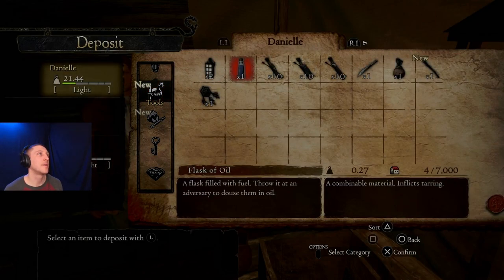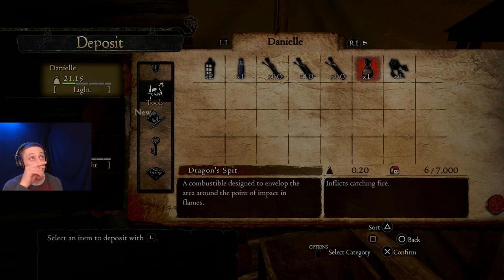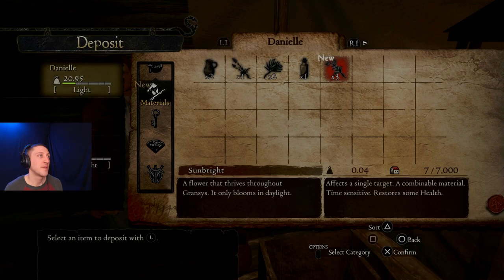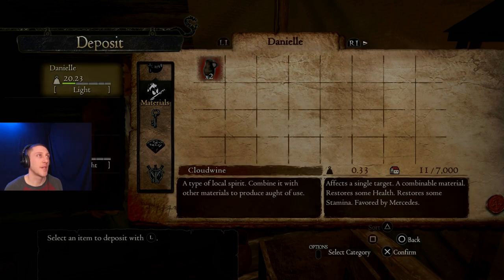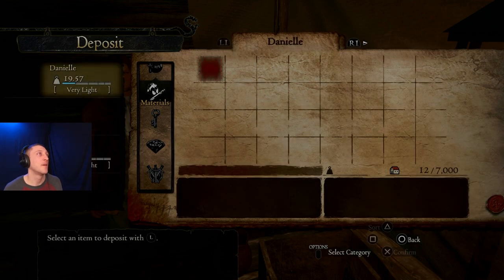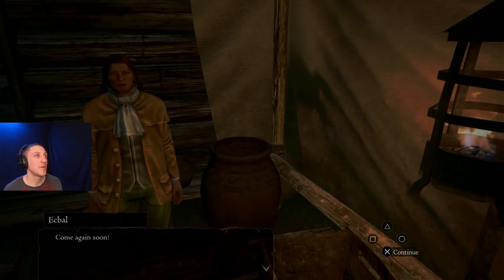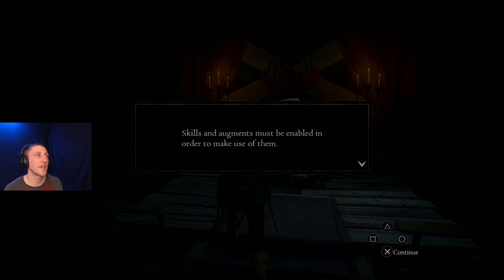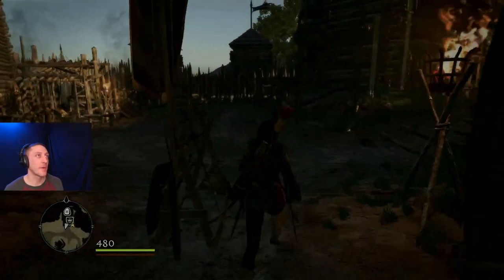We've got to stay on top of your inventory because it will get out of hand fast. We don't need any of this stuff — I know from past experience. Even the dragon spit, I never really used that stuff. All this stuff is not really necessary. Even the cloud wine — it's all for crafting. We'll come back to a crafting station and just craft at the station. Discipline points can be spent to learn useful augments and skills. Skills and augments must be enabled in order to make use of them. Let's go out here and try that move out really quick before we do anything else.